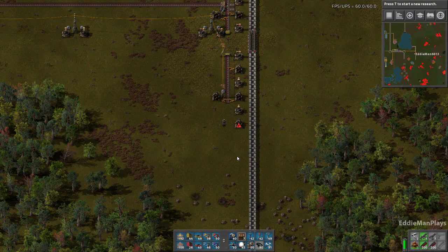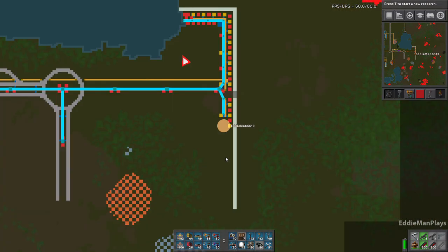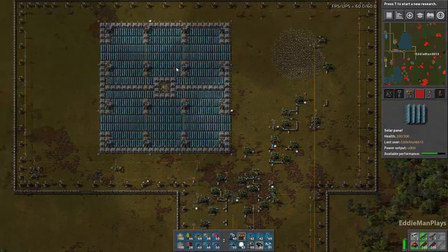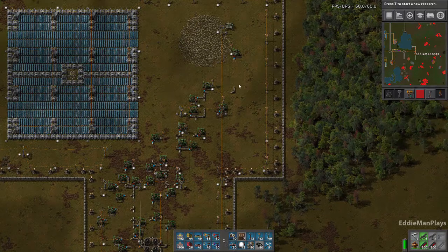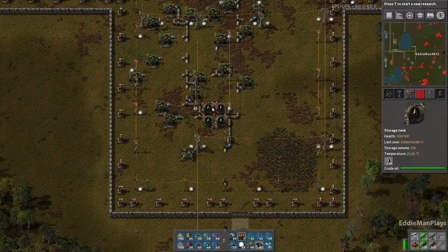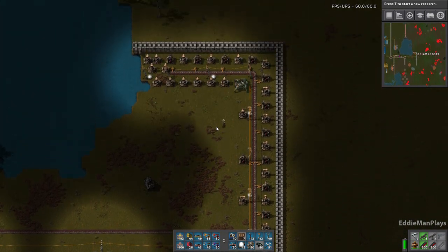Hey guys, welcome back to Factorio - this is Eddie Man, episode number 71. In the previous episode we finished the oil outpost up in the top left corner of the base, and we completed solar field 4. So we have plenty of power now and plenty of pump jacks to supply the base for the remaining time in the series, with plenty of stored oil. Today we're going to work on the southeast wall of the base.